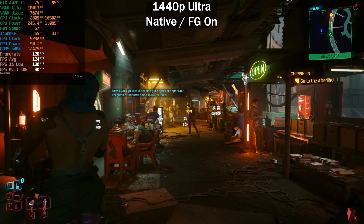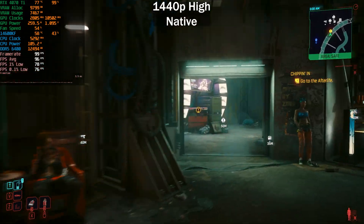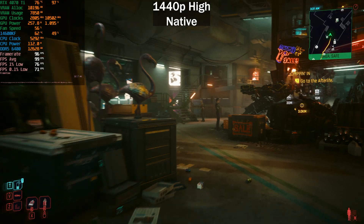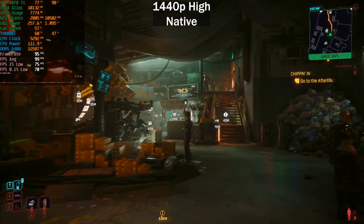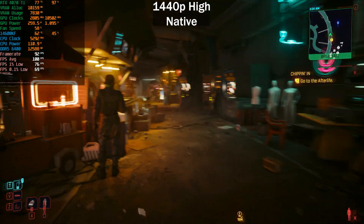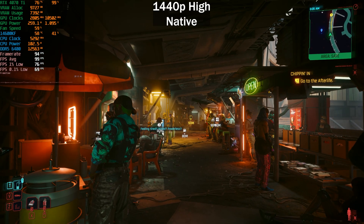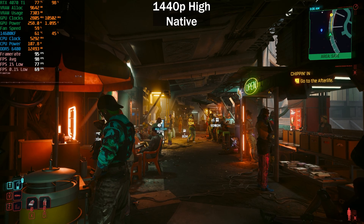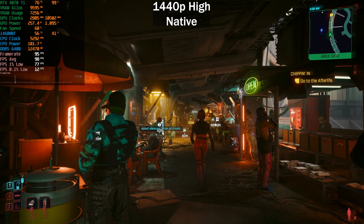Moving to the 1440p high preset — we're now getting around 90 fps, compared to just above 70 on ultra. That's pretty similar to enabling DLSS quality on ultra — both gained around 20 to 30 frames per second. Optimized settings are definitely worth it. High looks plenty good enough; if you're pixel-peeping you'll notice the difference, but playing the game it's not a big deal. Our average was 98 fps, 1% lows at 77, 0.1% lows at 70.